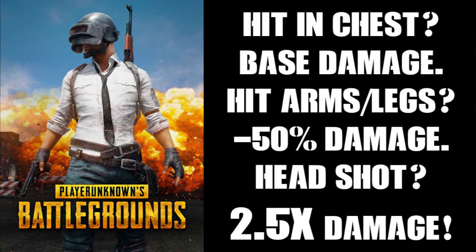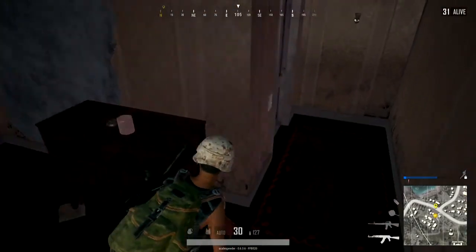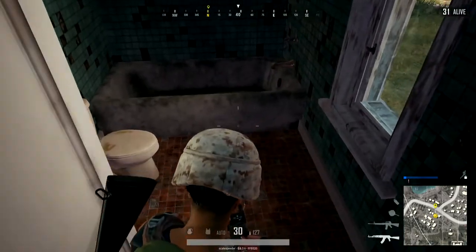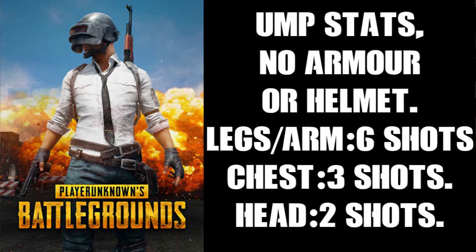In practical terms, if someone shoots you in the legs or arms with a UMP, you'll take 17 damage per bullet, so it'll take 6 shots to kill you. If they shoot you in the chest, it's the base damage of 35, so it'll take 3 shots to kill you. However, if they shoot you in the head, they get that 2.5 times multiplier to the base damage, which means 88 damage, so it'll only take 2 shots.